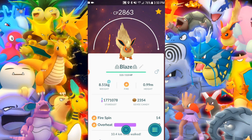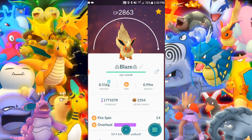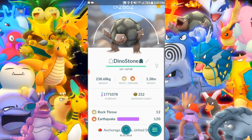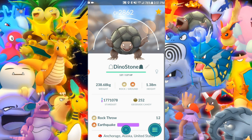Flareon — maxed this one out a long time ago, 100 IV. Over a year — that's my buddy right there. Golem — Dino Stone — maxed it out. I think I'm going to change Earthquake back to Stone Edge actually. Stone Edge is much better — I just did that for Raikou. Earthquake is just too slow.